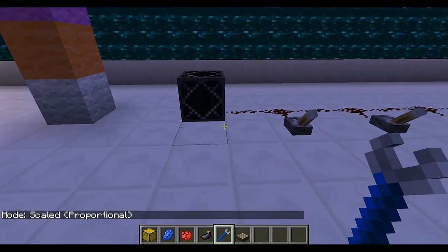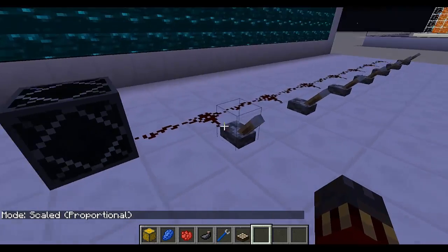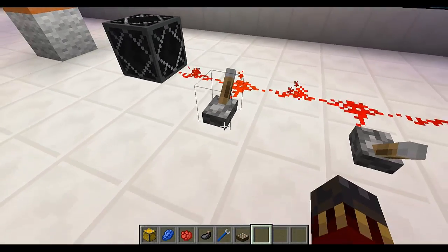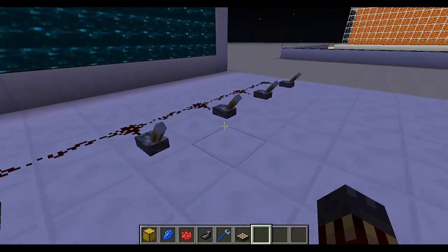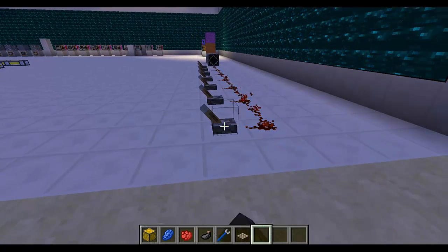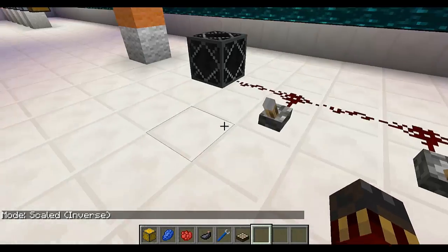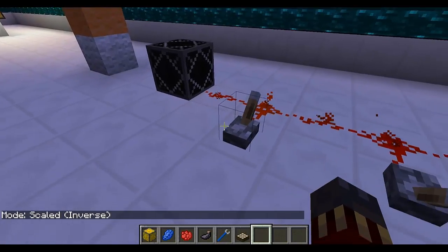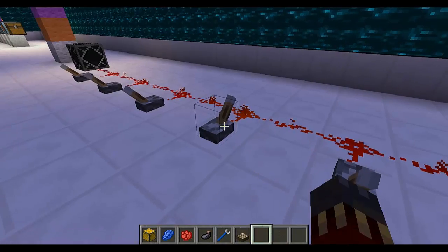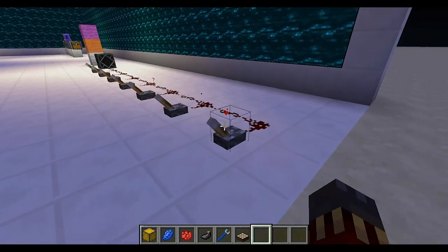The next mode is Scale Proportional — it means the lamp will turn on and emit light depending on the redstone signal level. The stronger the redstone signal, the more light it's going to emit. So at almost maximum signal it emits a lot of light, but with a really weak redstone signal it only emits a tiny bit of light. The next mode is the inverse — the stronger the redstone signal, the less light it emits. So as you go from stronger to weaker redstone signal, it emits more and more light.